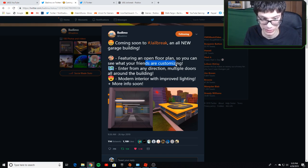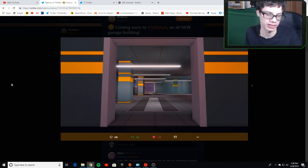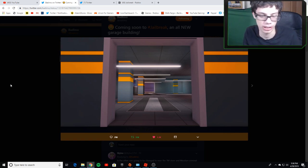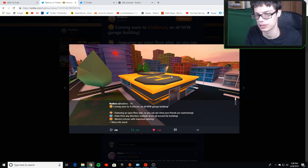We're going to be able to see what other players are customizing, and you can enter from any direction with multiple doors. You can enter from the front or the back and customize your car and everything like that. There might also be a new GUI system coming. Here's what the building is going to look like — one door on each side. There appear to be two helicopter pads on top, and the building looks pretty nice. I like the yellow on it.